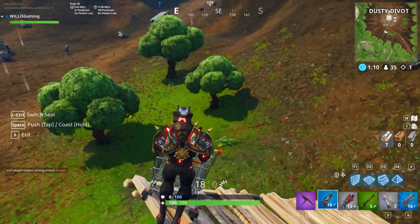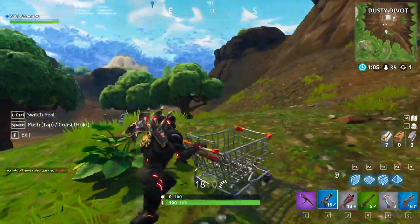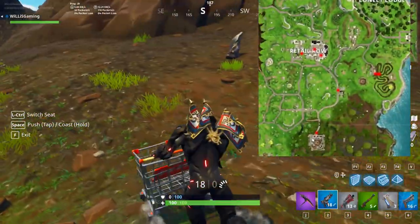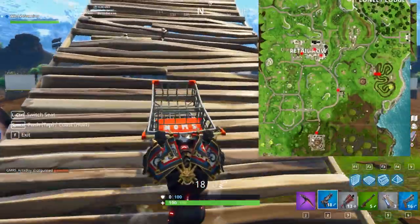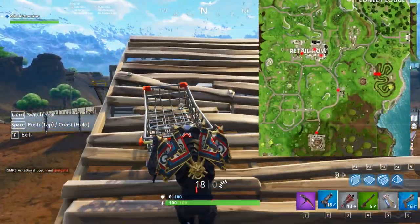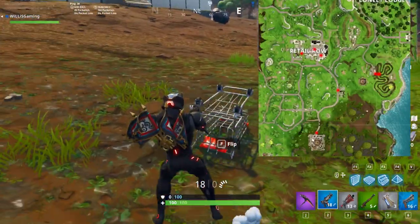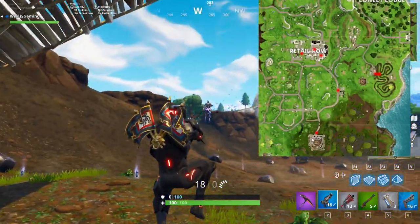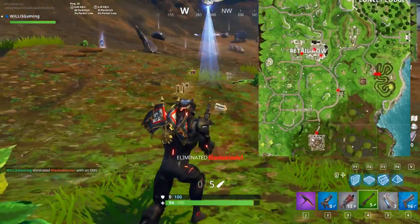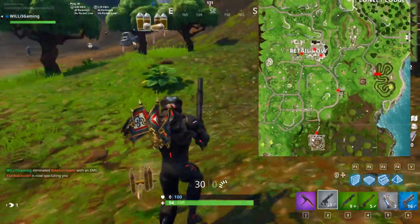You probably clicked this video to figure out where to get the shopping cart. On screen I'm going to have a map with all the spawn locations. It doesn't come from a chest — people may be confused. They literally spawn out in the open and you just go up to it and ride it. The easiest place is the racetrack — there are always three that spawn on the start line every game. It's a guaranteed spawn.